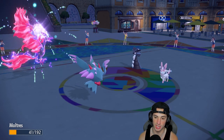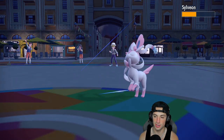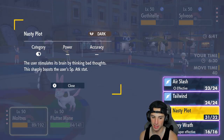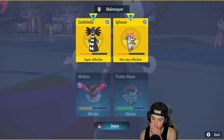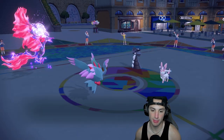An Air Slash comes cooking in and wow — it only halves Sylveon's health at plus three, with STAB. That ain't right at all. I need to get rid of Sylveon if I want to win this match.